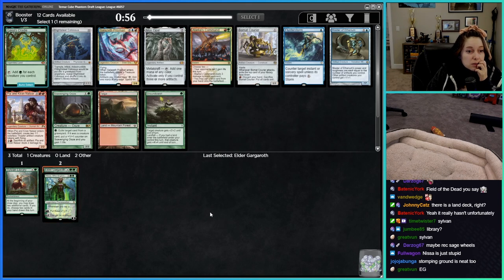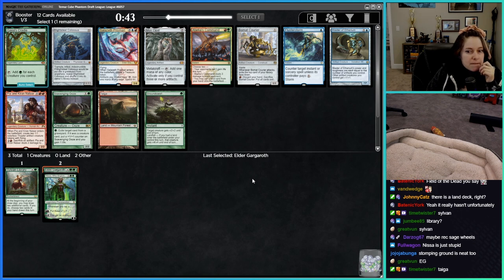Gaia's Cradle — not sure how good this card is in this cube, but I bet we can make it work. You just have to pick up the little creatures. There's a Taiga too — Taiga could be very good as well. Taiga might be even better.